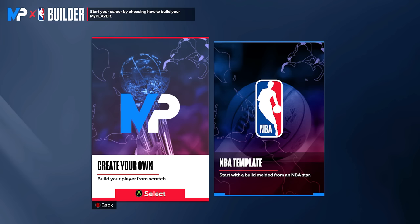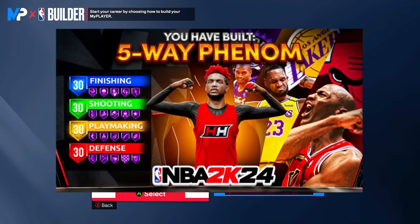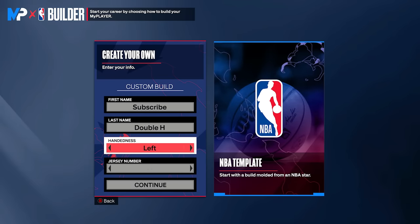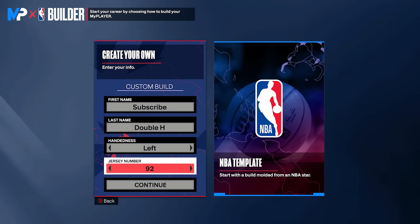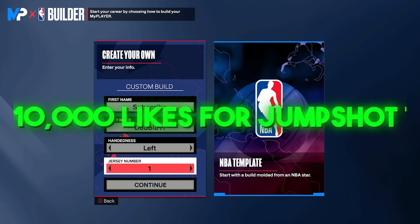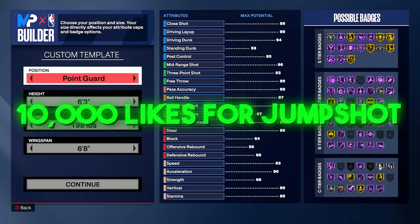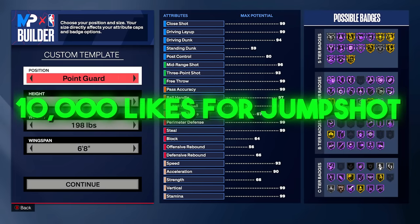If this build doesn't fit your needs or wants, you can adjust it a little bit, but this build is for me. This is what I like to call my 5-way Phenom build — that's what I'm gonna be calling it for 2K24. It's the build I started off with, I'm undefeated with this build, I'm shooting insane with this build.